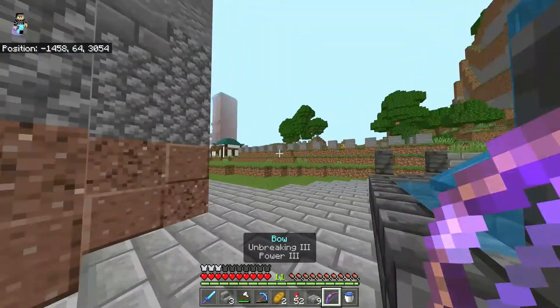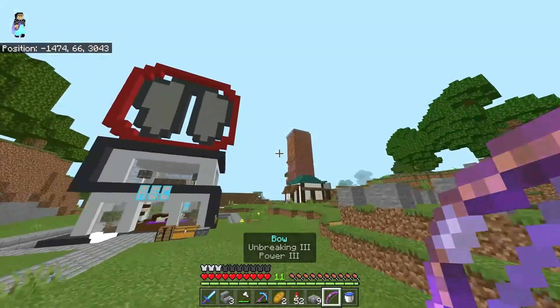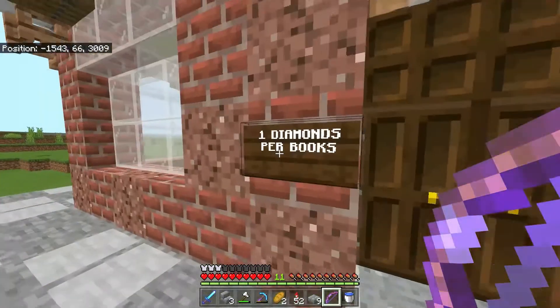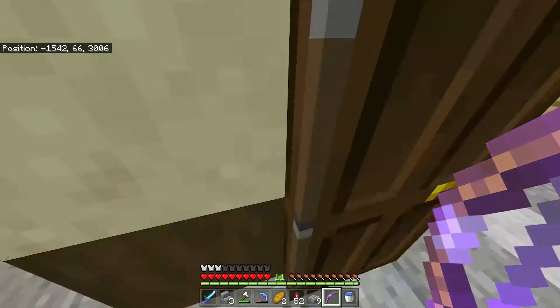I found this nice bow. It has Unbreaking 3 and Power 3, and I want to get Infinity on it so I don't have to use a lot of arrows. The shop sells books for just one diamond, but I didn't bring any diamonds. They do have this ender chest though.